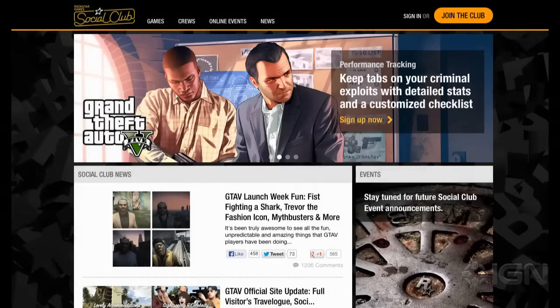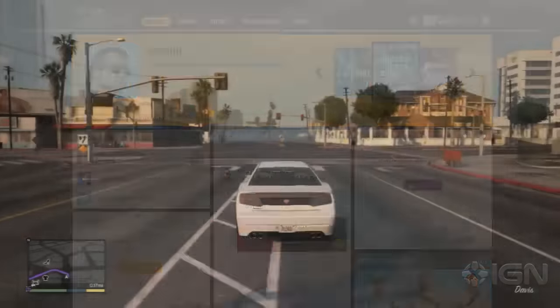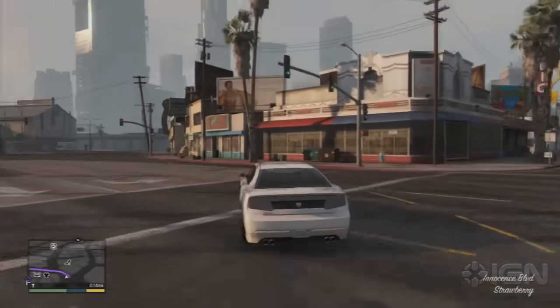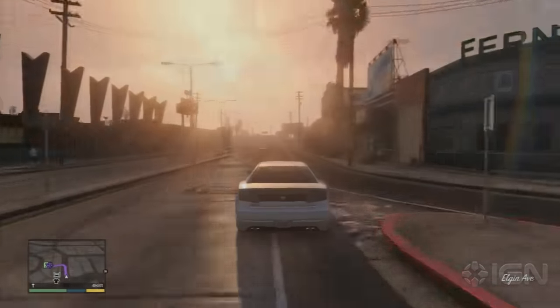First of all, make sure you go to socialclub.rockstargames.com and associate your PS3 or 360 account so that you can use the iPhone or Android app. Doing this also lets you upload in-game photos, customize your license plate, make custom cars, and of course, train Chop.